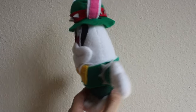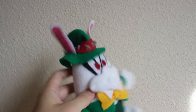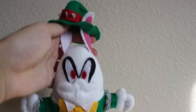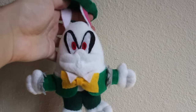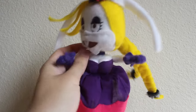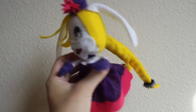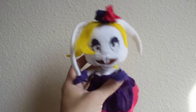Now for the Broodals, starting with Topper — you can remove his hat, and he also came with two other hats as well. We forgot to give him hair, though, so he looks like an egg. Next is Spewart — hat is also removable, and his arms are bendable. Here is Harriet — her head can turn, the arms can move and are bendable, and she came with two little spike balls. Her hat is also removable.